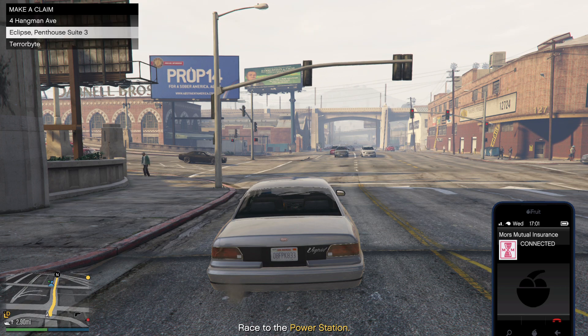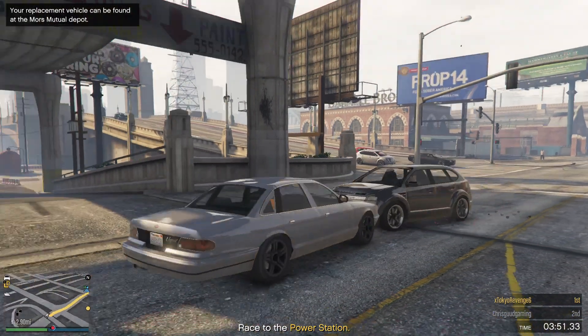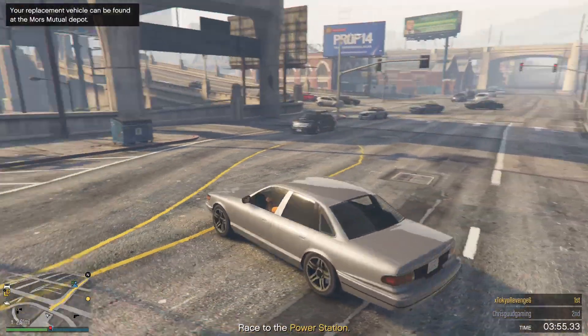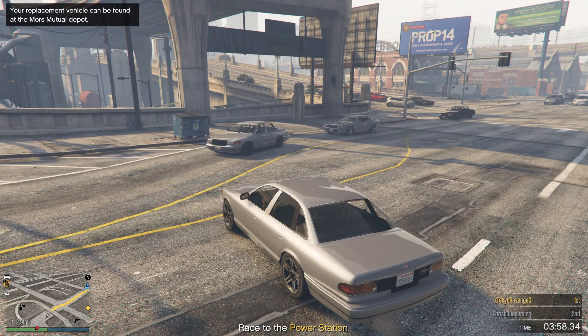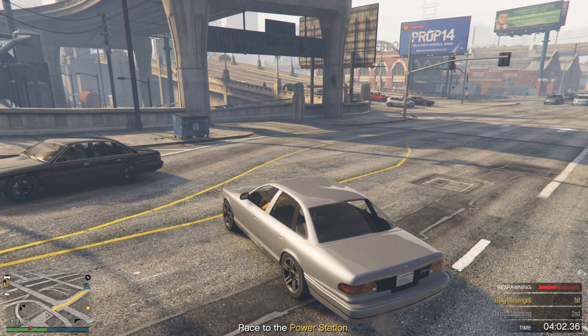Request the car that you blew up earlier from Mors Mutual. It's called the Greenwood — request that. You're gonna see it spawn way across the map. What you want to do now is hold Triangle and respawn. The Benny's should be on your car.